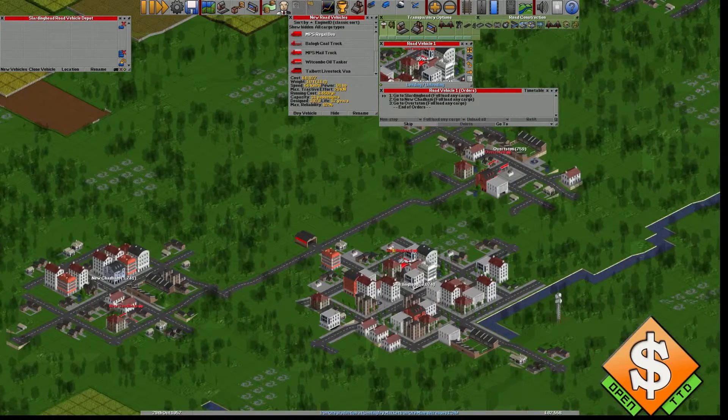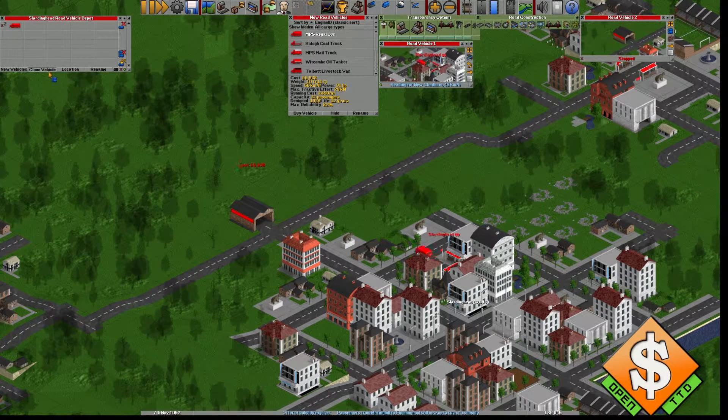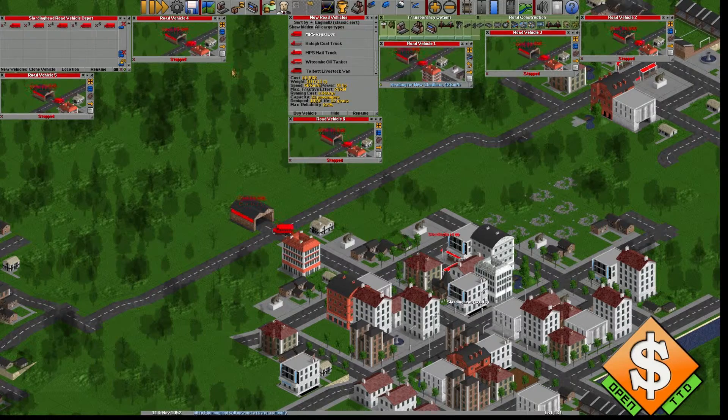I could of course also have set it to go back and forth between more stops depending on what you want — but that's just one bus. When you're building a bus route you need a lot of them. Hold the control key while cloning and it will get the same vehicle with the same orders already cloned. If you change the orders they will be changed on all of them. Then press this little button down here that sends out all of the vehicles at once.